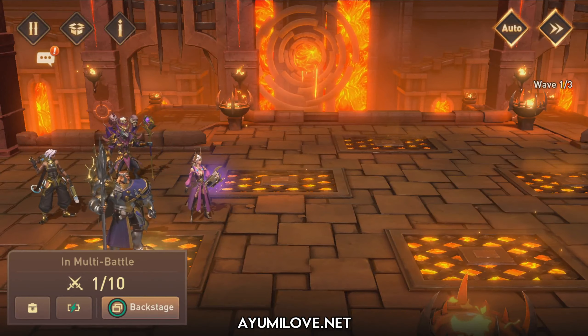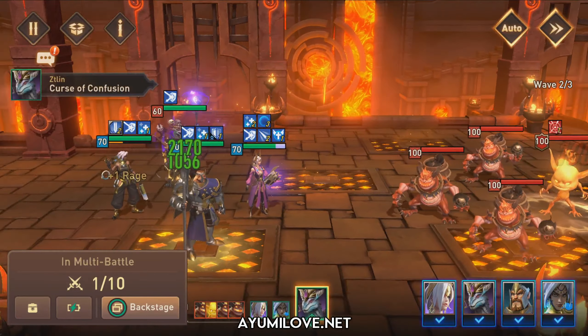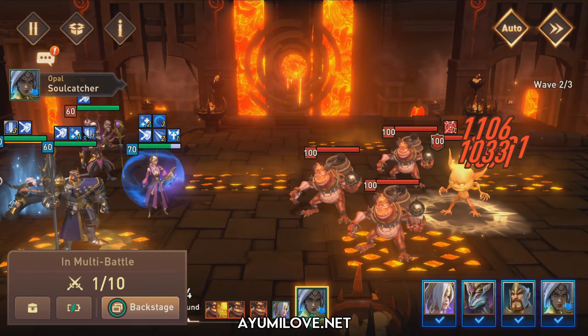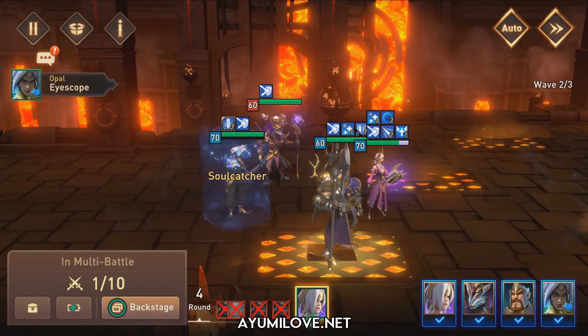Moving on to wave 2 — take note that Natalia should only attack once per wave within the first two waves. With the help of the joint attack, Opal reduces the Fire Imp health low enough so that Natalia can finish all of them within her ultimate attack.